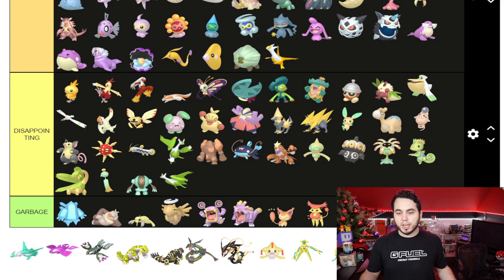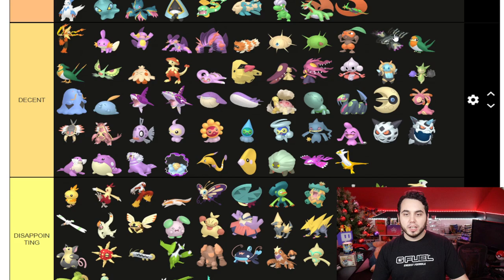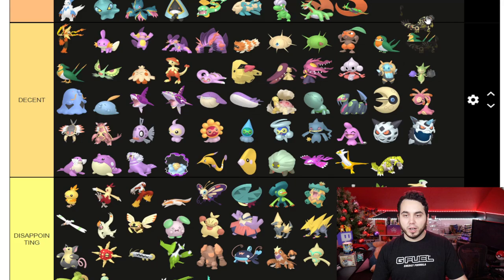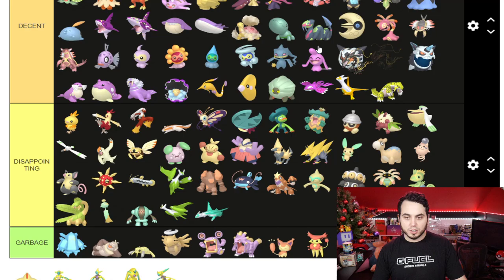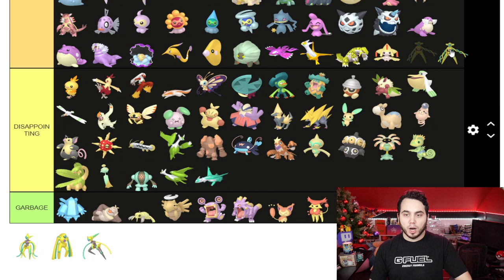Latios I think is Decent. The Mega Latis are Disappointing — they're the same color, the same design; I hate that. I actually don't like Latios's Shiny. Kyogre I'm going to put in Decent, but Primal Kyogre is actually God Tier — there's no doubt about it, that is beautiful. Same with Groudon — I'll put it in Decent, but when it gets that Primal form, give me that God Tier. Rayquaza, same deal — this is a Pokemon that just looks so good. Mega Rayquaza going straight to the top for God Tier. Jirachi just falls in Decent — don't really feel like that's good. I'll rank Deoxys in Decent as well; they're all the same.